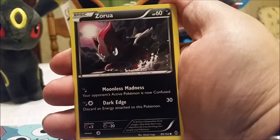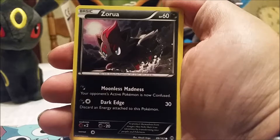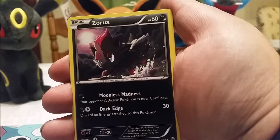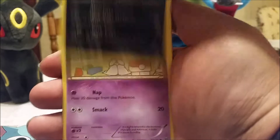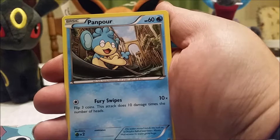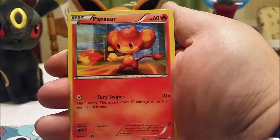I want to rant a little — Ice Beam does 30 damage with a Water and Colorless energy, flip a coin and if heads the opponent's active Pokemon is paralyzed. In the games, Ice Beam freezes — there's no frozen status on the card. A Zorua — I remember in Black and White I actually thought Zorua was a legendary because it came via a Mystery Event. And another monkey — Panpour — probably the most worthless Pokemon besides Magikarp.